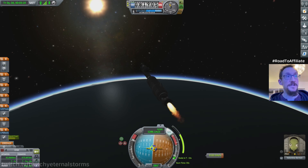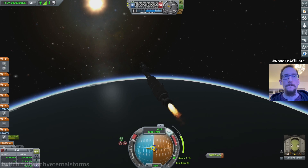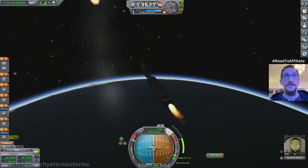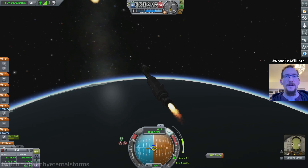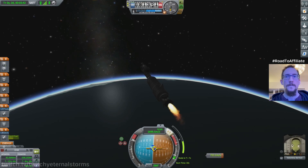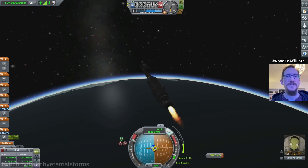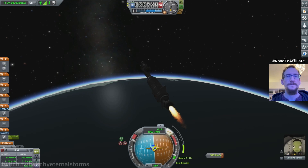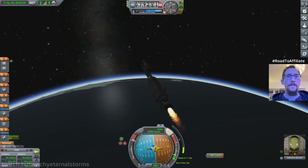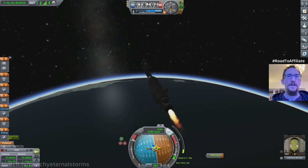We're not going to have much fuel left after this on this stage. I wish Valentina could help us a little bit more with what we're trying to accomplish here — she doesn't really do much. Aren't we out of the atmosphere yet? Why are we rolling so much and tumbling around? I'm just going to try and keep it on the dot as much as I can. Raising apoapsis quite a bit.